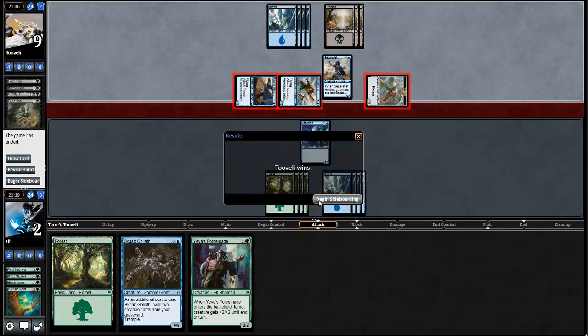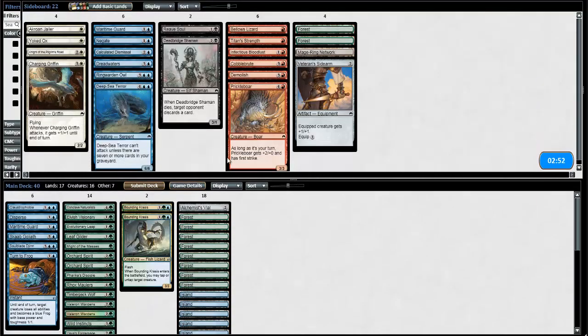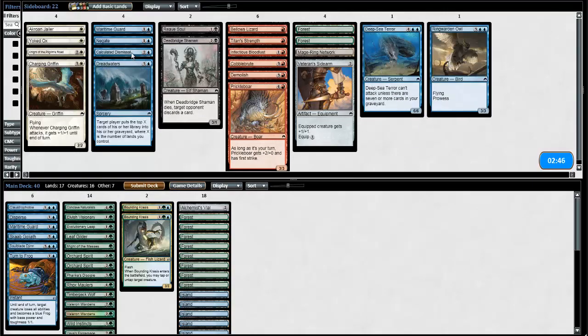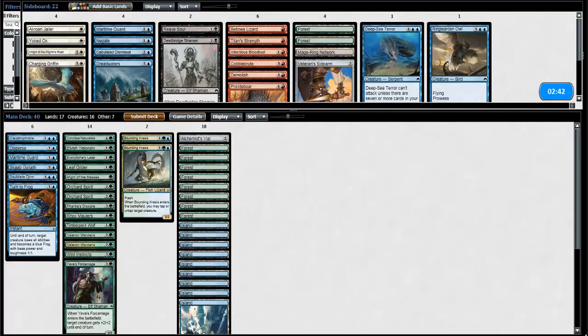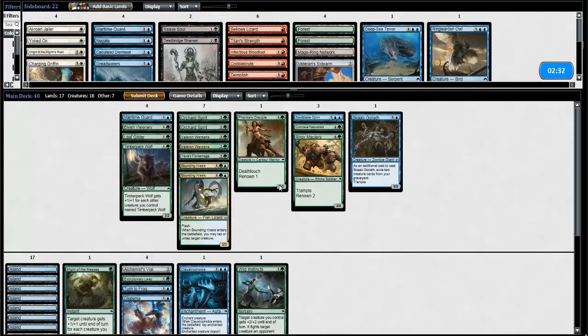Do I have anything that works against it? The Maritime Guard we saw is pretty lackluster in the air. It could be that this Ringworn Island is going to be nice, so I can just get another flyer online — I'll bring that in. I think that's about it that I want to trade out. I don't have a lot of sideboard options.